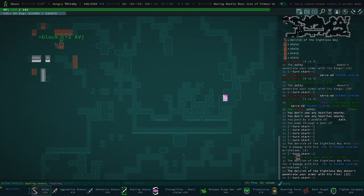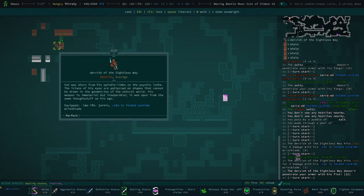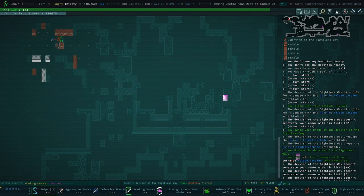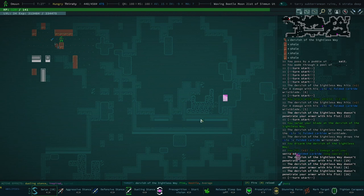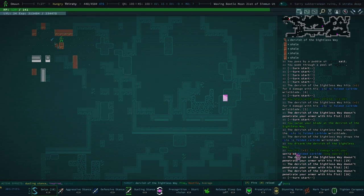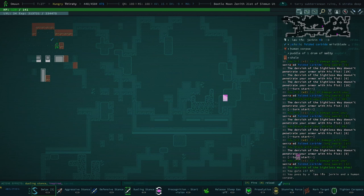Oh god, why are we walking into a freaking dervish? That's a nightmare. Can we — oh yeah, we can disarm them! I don't think that disarmed them of their psionic weapon — oh no, it totally did! Yo, that doesn't make sense actually. That's kind of interesting.